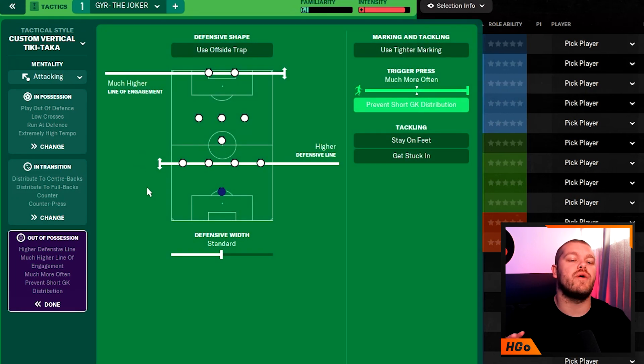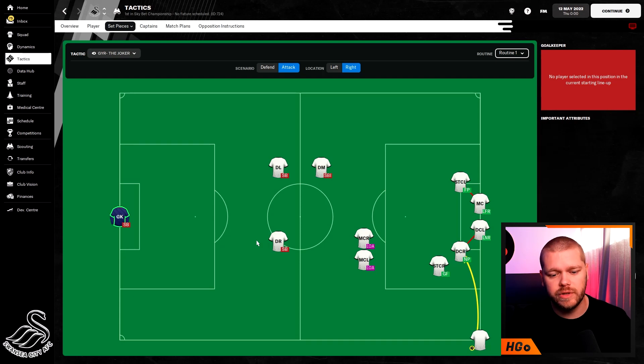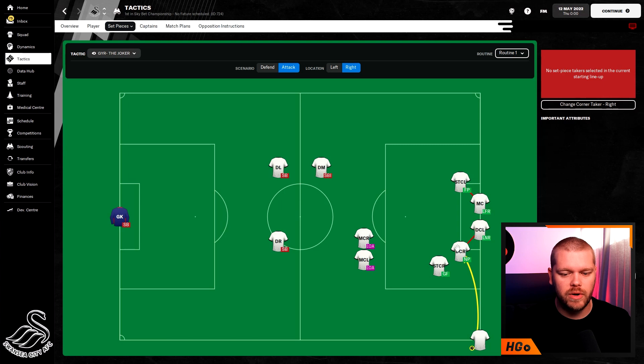Out of possession we use a much higher line of engagement and a higher defensive line — FM loves this against the AI and it works really well. In PvP it's not always as successful in my experience. The trigger press is set to much more often, and we're preventing short goalkeeper distribution. A big shout-out to Gareth's corner routine as well — it scores a great number of goals. He has both central defenders attacking and lurking at the near post, a striker going forward, a CM lurking at the far post, and another attacking it.